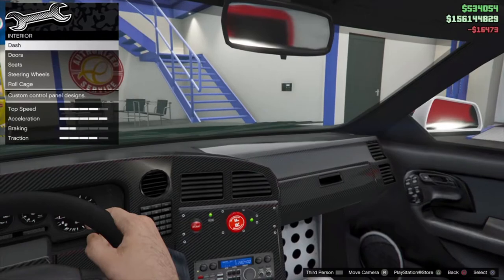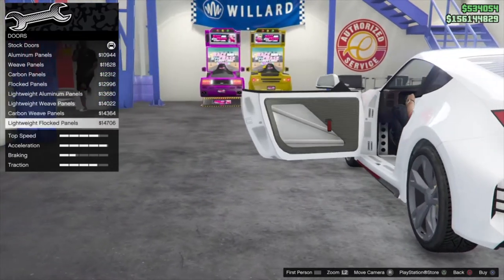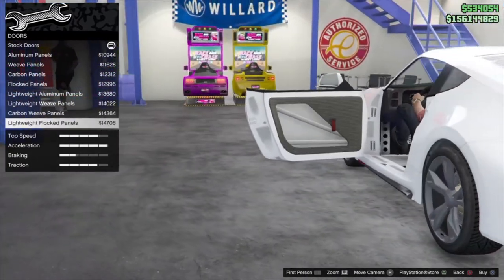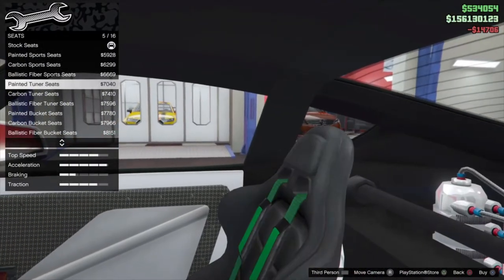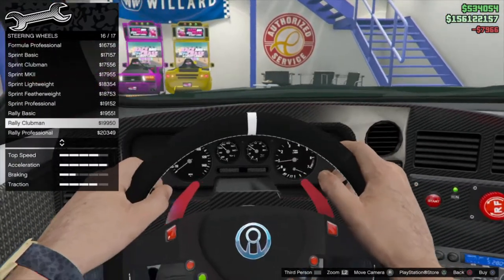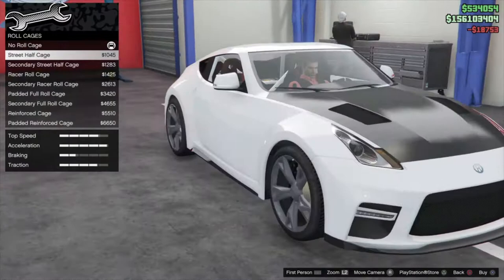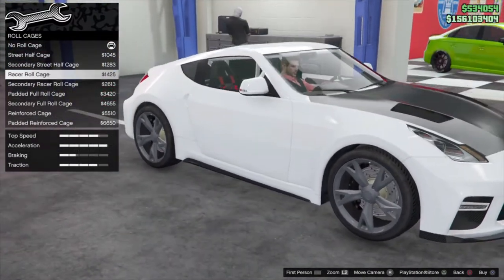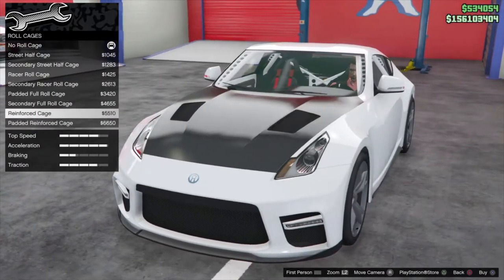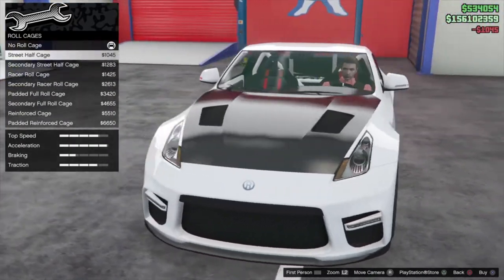Moving over to interior dash — you can strip it, I'll go with the carbon fiber one. Doors — similar to the previous cars, going with the lightweight door there. Seats — going with the carbon seat. Moving to roll cages — there are primary and secondary full cage options, a good amount of cages to put on. Going with the street cage — looks pretty cool.